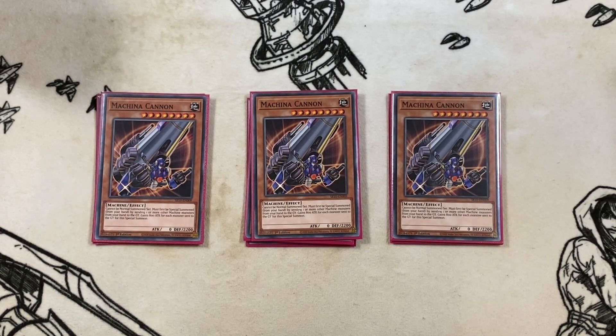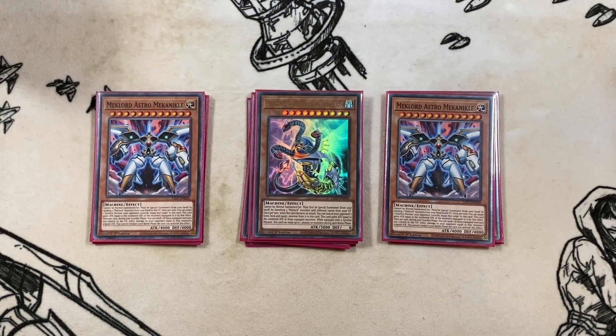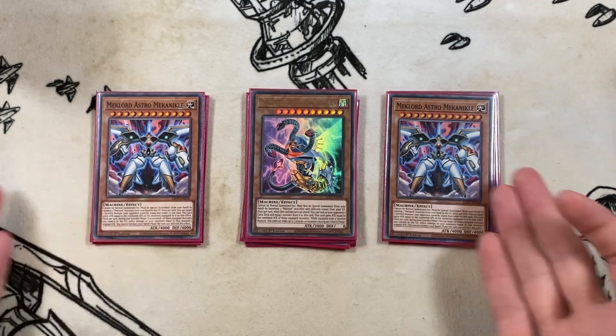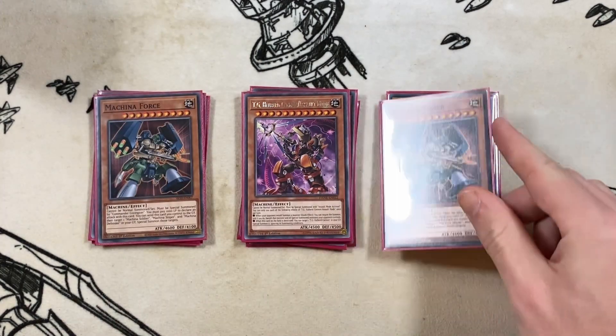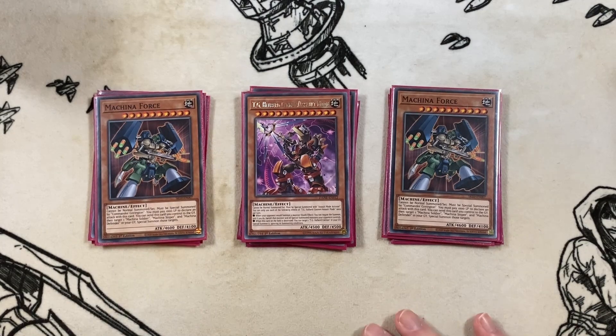Next we have the big machines. I'm missing some so I'll tell you what you should be playing. We're running two copies of Mech Lord Astro Dragon Triskelion — you should have three, but I couldn't find the common version anywhere. I found five of the ultra rare but none of the common. I bought packs before locals and pulled two plus two more ultra rares from eight packs, which is not how ratios are supposed to work. You want three copies of Mech Lord Astro and three copies of TG Halberd Cannon.